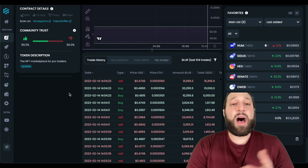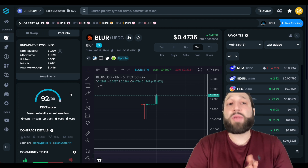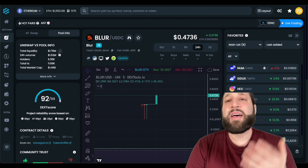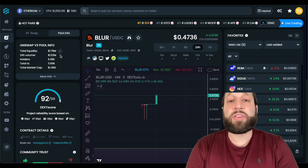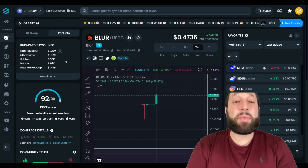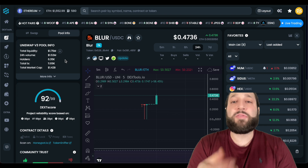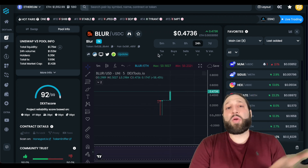You can take a look at all the last trades, the largest wallets that are holding — all that great stuff. You can take a look at total liquidity; there's a ton — 1.75 million dollars worth. So we'll all be able to sell our Blur if that's what you want to do. I don't think I'm gonna stack Blur — I'm gonna wait for it to pump and then maybe start offloading my bags.